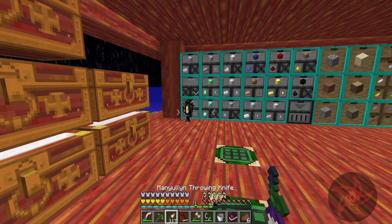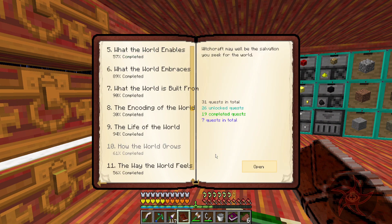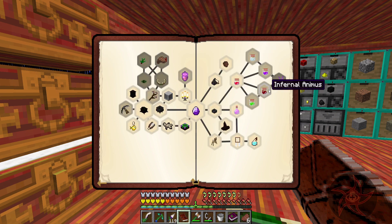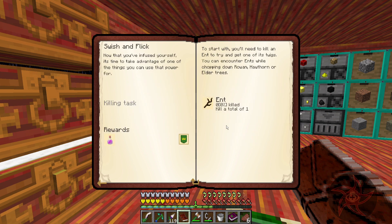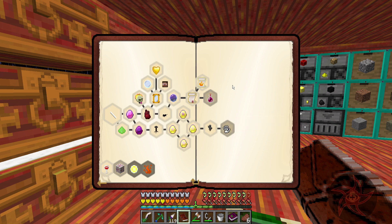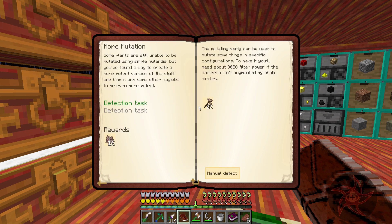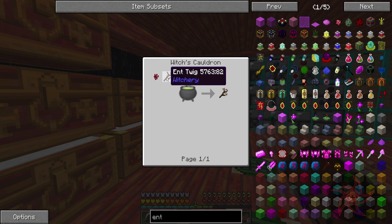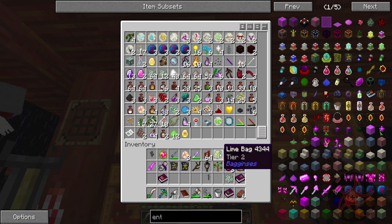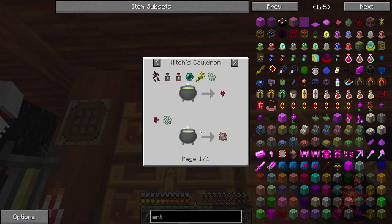We finally got ourselves an int twig. How the World Grows — oh it didn't count, really? The quest isn't unlocked yet, but usually these will count. Is it Changes was the other one? I needed an int twig for something. And that is Netherwort, Ant Twig, Mutandus Extremus — do I have any of that left? No, I have regular Mutandus left. Netherwort, Mutandus, and a cauldron.